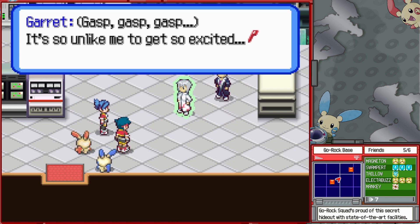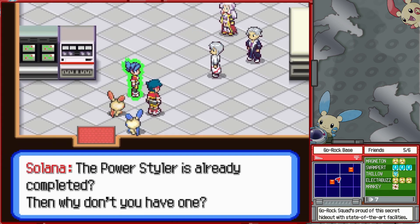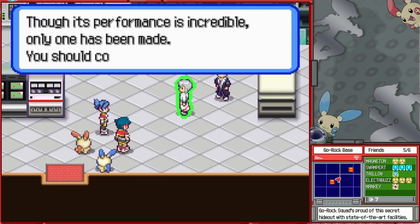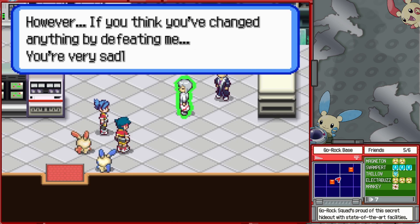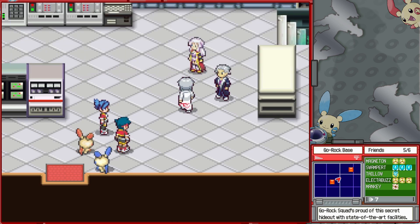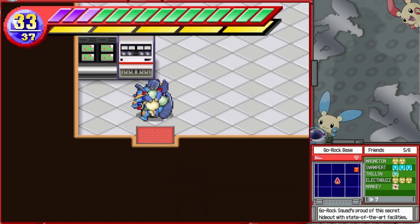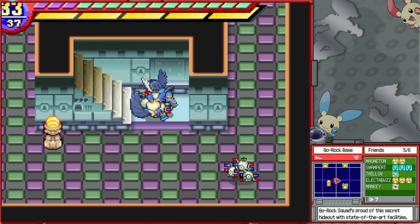It's so unlike me to get so excited. If only I had the power styler that the boss completed, I would have won. The power styler is already completed? Then why don't you have one? Only our boss has the power styler. Though its performance is incredible, only one's been made. If you think you've changed anything by defeating me, you're solely mistaken. And after a very quick save break, it's time to go after the final of the four members.